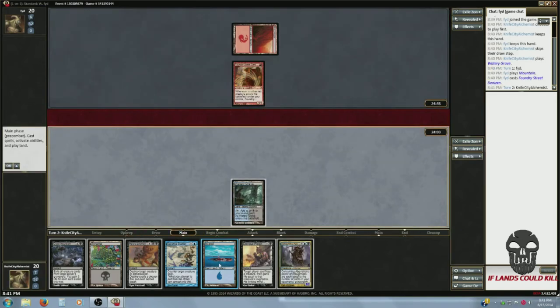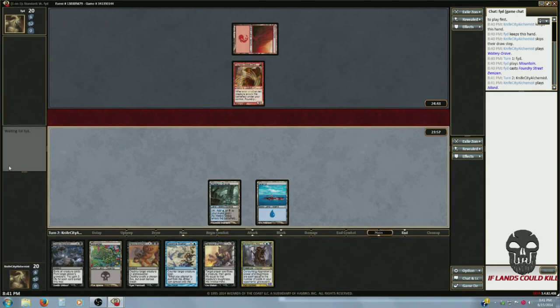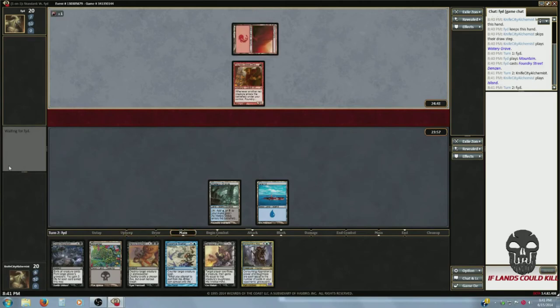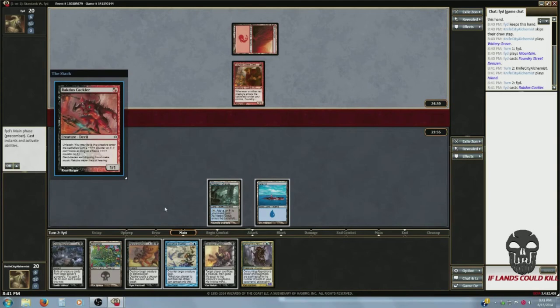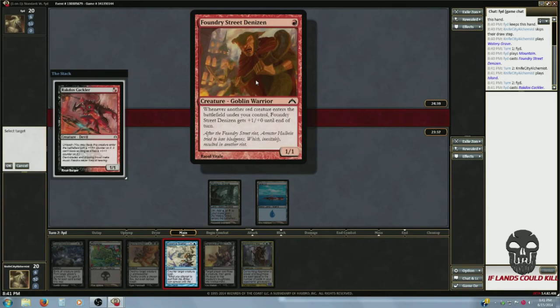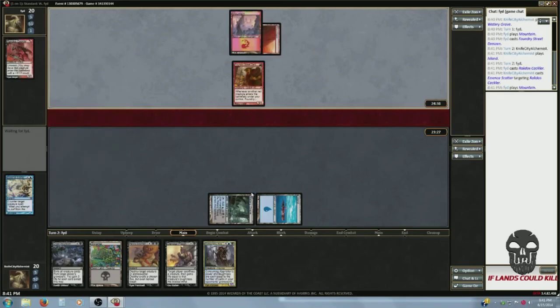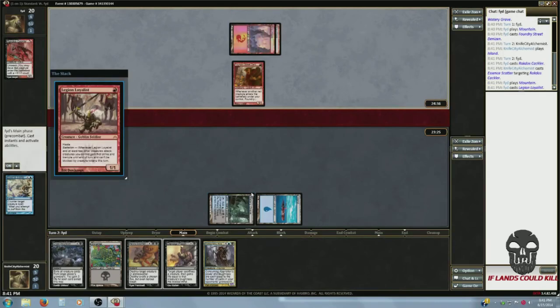They have habanero poppers at Slater's instead of jalapeño poppers — first time I ever had them and good god, they hurt. Anyway, I'm going to counter this because it's forever going to be a 2/2, and this is really dependent — it might be a 3/1, might be a 1/1. I'll go ahead and Essence Scatter here. Legion Loyalist, son of a bitch.